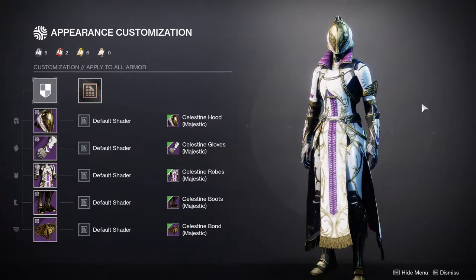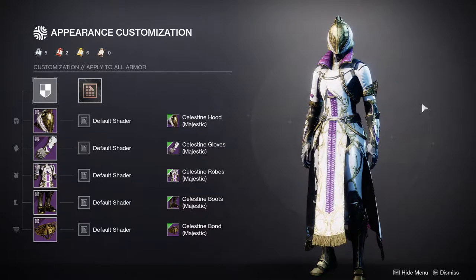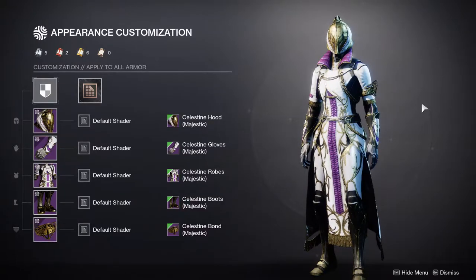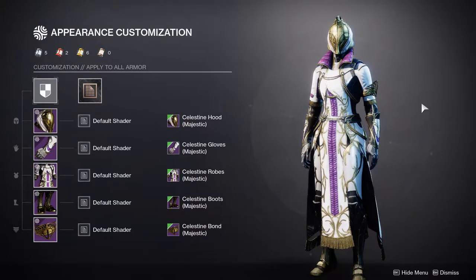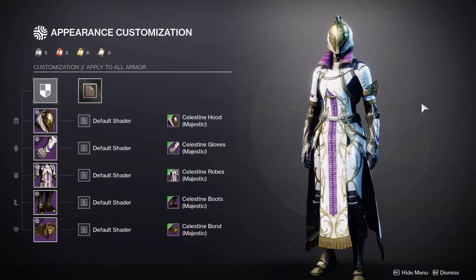What is up guys, so for today we're going to be talking about Destiny 2. Specifically we're going to be looking at the Warlock Sources of Heroes armor set — the non-glow, the white glow, and maybe the ornaments. I haven't bought the ornaments on this character yet, I'm still deciding whether or not I want to. We'll probably do it on camera if I do.